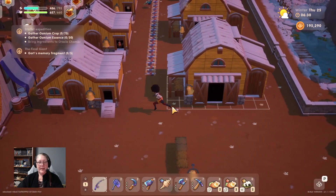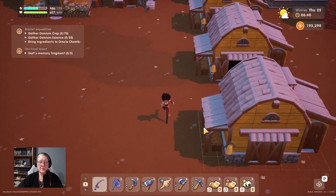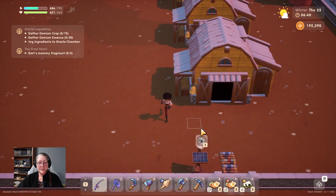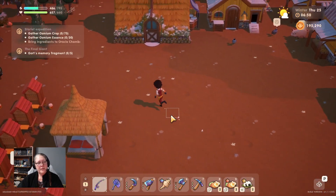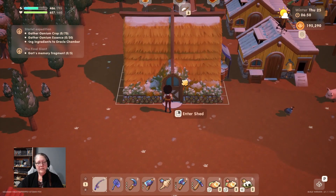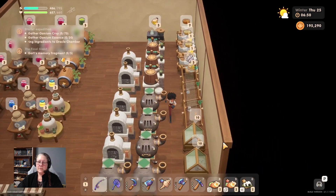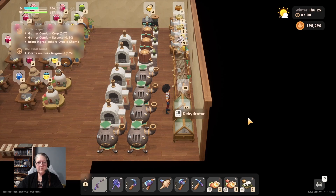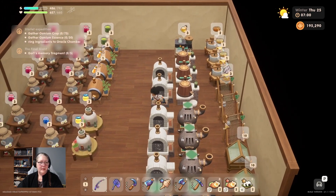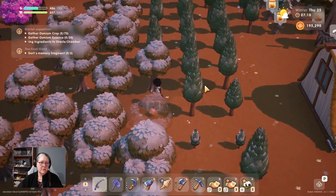It is Thursday. We're going to need more osmium kelp essence - we've just used it up. I wonder if I can dry fish - let's go find out. The answer is no, you can't dry your fish. There's so much to do - look at all this! We'll go for the profit a little bit. Let's go for the almonds - nope, no almonds today.